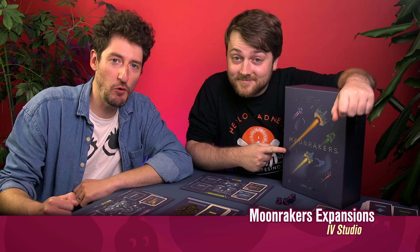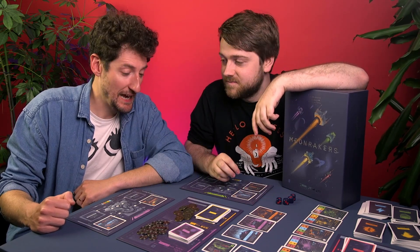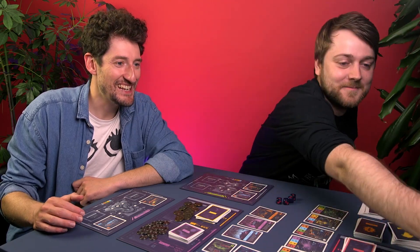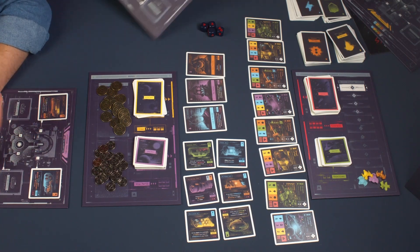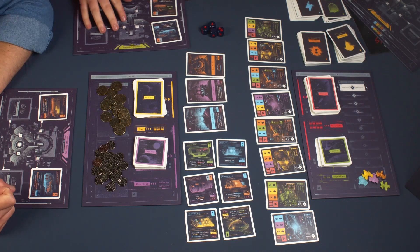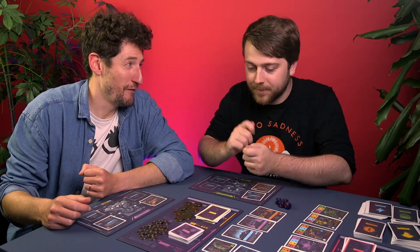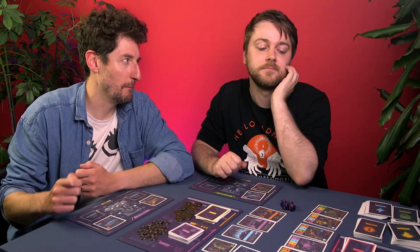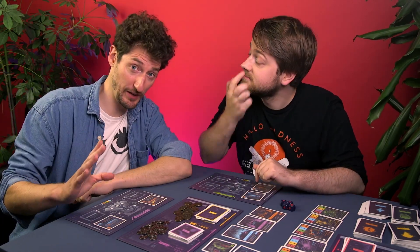This is Moonrakers, a game we've talked about before on the Shut Up and Sit Down podcast. It's a game of trading, negotiation, and going on missions. You have a ship, get equipment to slot into it, hire staff to add to your deck, and improve your deck — putting things in and taking things out — to take on missions by collectively or individually beating requirements for shields, guns, and so on. You can pull cards from your deck, and bring someone else along to help. Today we're going through three expansions.